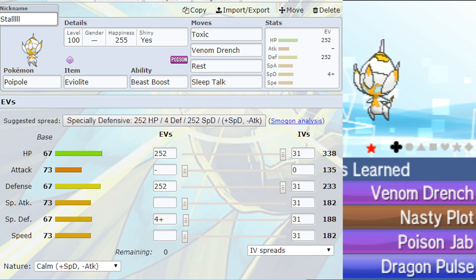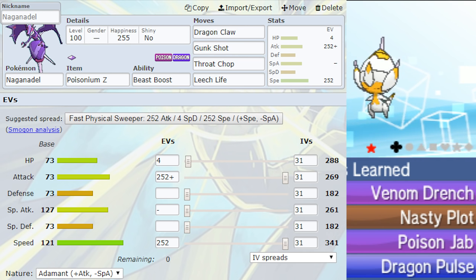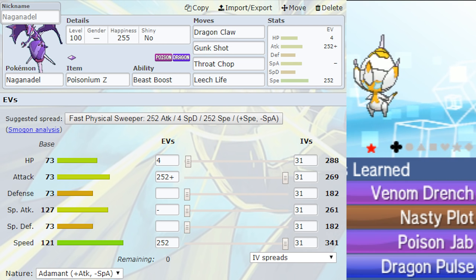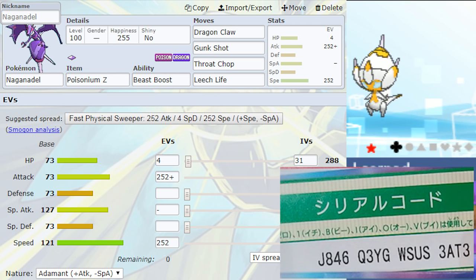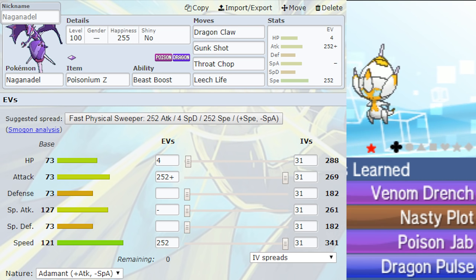Let's have a look at what physical moves it gets — I actually did a physical Naganadel. For the physical side it's just amazing. We've got Dragon Claw as a Dragon STAB. I had Gunk Shot on this one too. It actually gets Acrobatics as well. It also gets Outrage, though being locked into Outrage is not good. It's also got Poison Jab if you wanted 100% accuracy over Gunk Shot's accuracy, but I'd probably go for Gunk Shot. Obviously Max Attack, Max Speed. You need all the attack you can get.